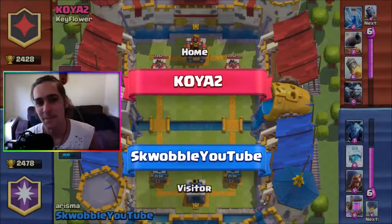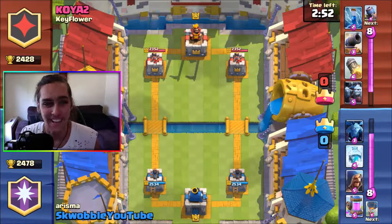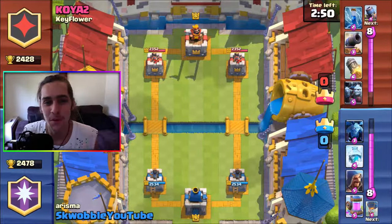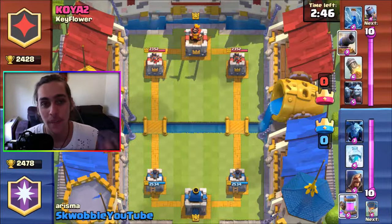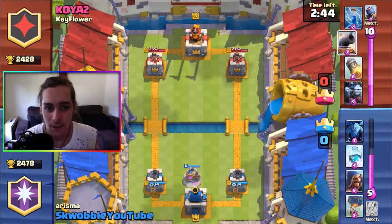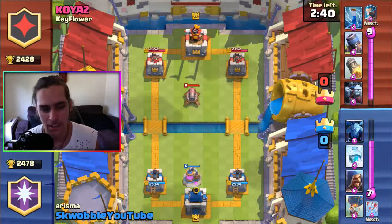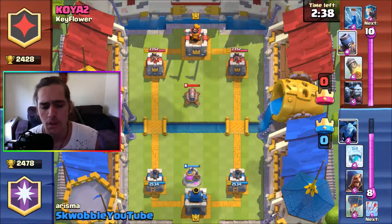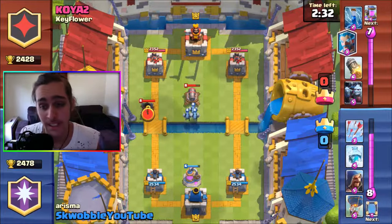Welcome back everybody, it is Squalber here and today we have got the blue ball deck. I'm calling it the blue ball deck because there's two balloons — basically the balloons are your main damage, and with the mirror there's two of them, and they're blue. We've got the minion, the freeze, the wizard, arrows, and the Elixir Collector.